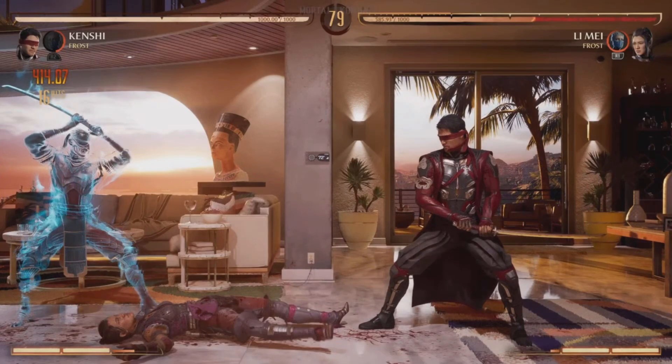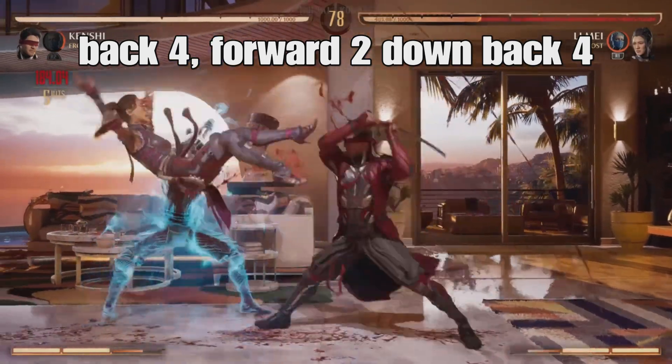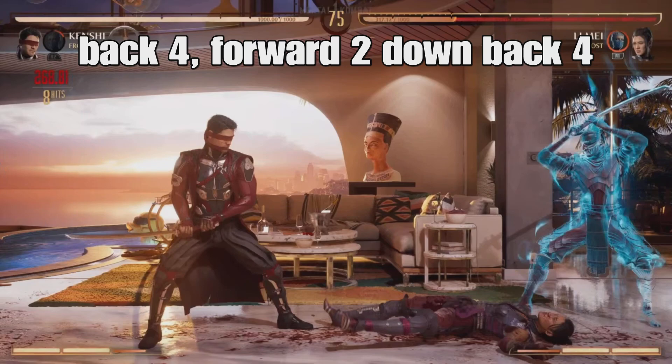The inputs for the low are actually quite simple. You're going to press back 4 and follow up immediately with forward 2, down back 4. On PlayStation, that's back circle and then forward triangle, down back circle.